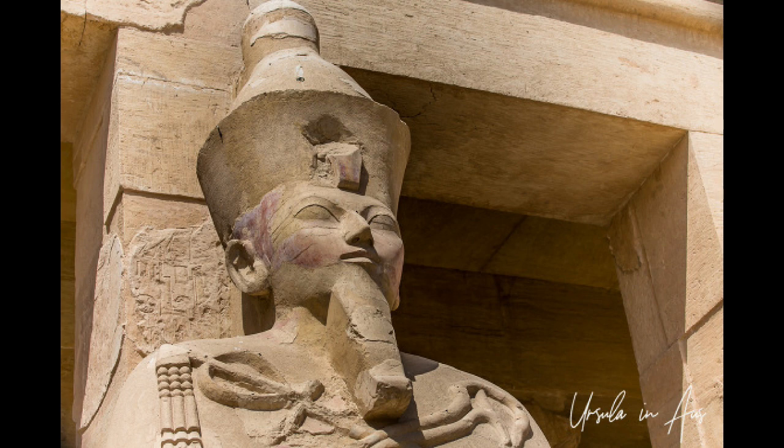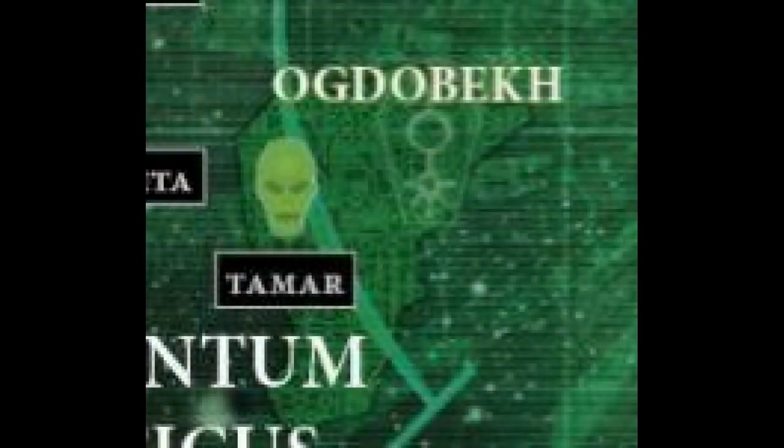If we look at history - particularly Egyptian history, since Necrons and the Necrontyr are inspired by themes of ancient Egypt - we see examples of this. Specifically, Hatshepsut, who was a woman but ruled as a man during her time as Pharaoh of Egypt. Statues of her were made in male form and she was known to wear a fake beard. If it is the case that Anathrosis was always a matriarch but kept it hidden, perhaps she no longer has to fear anything by letting it be known, given that the Ogdebek are now a far more powerful dynasty than before.